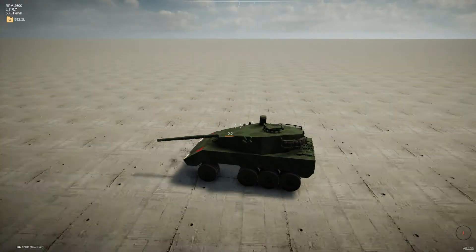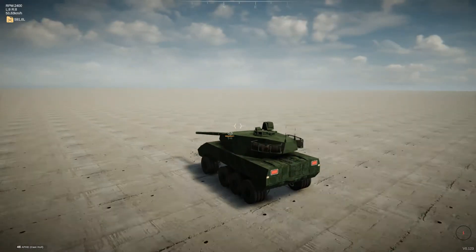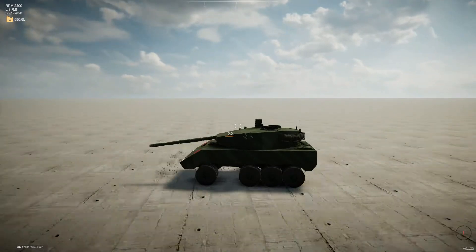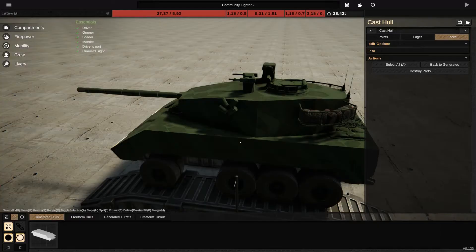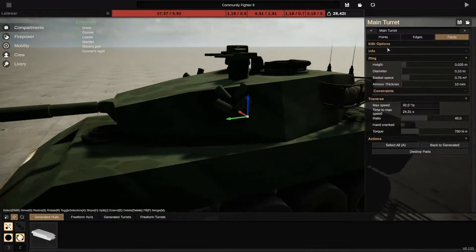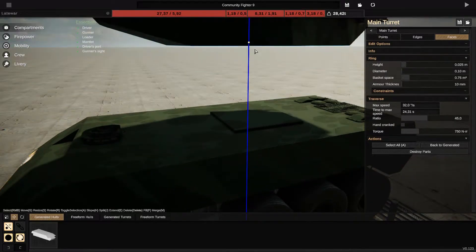Welcome to the Sprocket tutorial part 6. Today I'm going to show you how to increase the traverse speed of your turret. We're back with a community fighter design, and I'm going to show you what they have made — under the main turret they have actually made a smaller turret as a rotator for the main one.